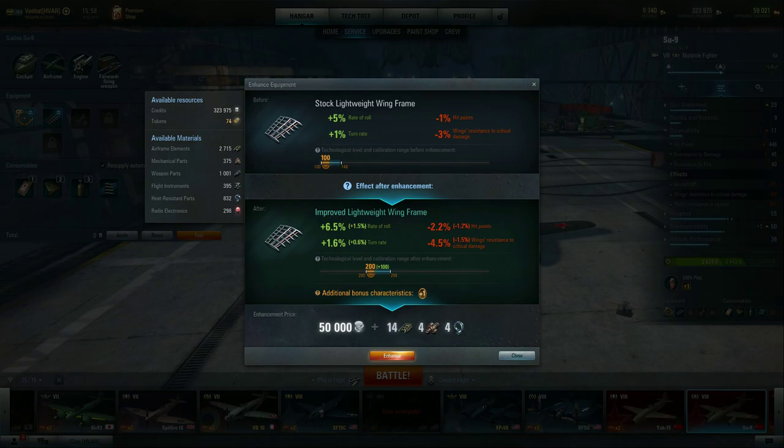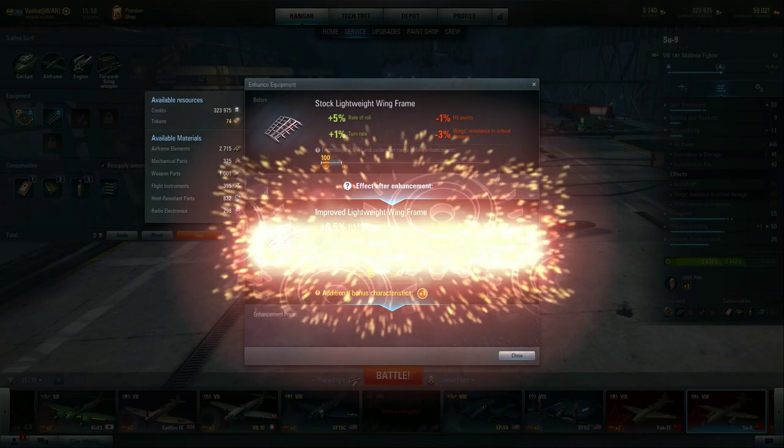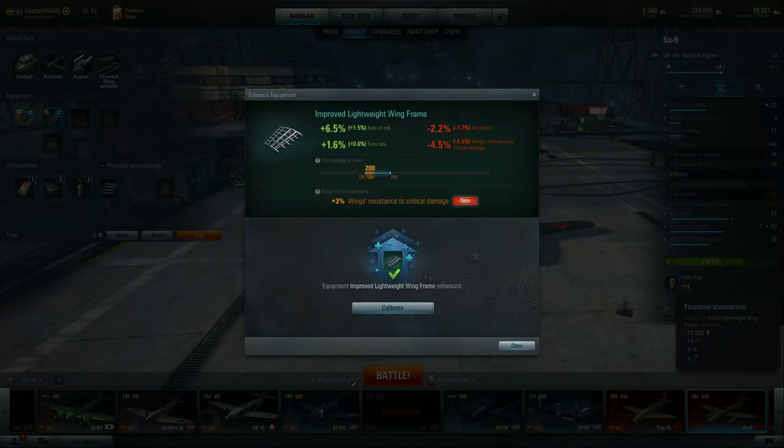The enhancement price takes materials. These materials are unlocked based on battles, and you get them for winning — a loss results in no increase in materials. It also costs 50 silver. We have plenty of components in storage, so I'll hit enhance. We got plus-three wing resistance to critical damage, which offsets the 4.5% negative, leaving only a 1.5% net loss — negligible.